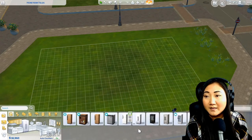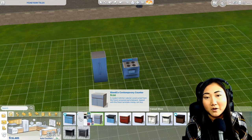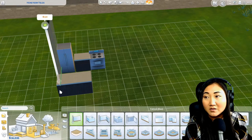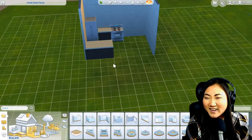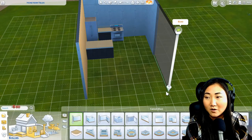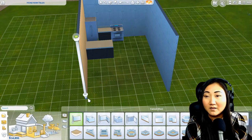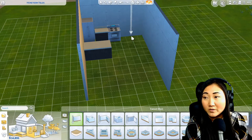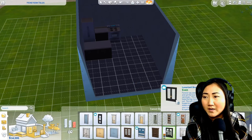I did pick a house in the neighborhood of the universities, but the only small house they had was one with a lot already on it. So I bulldozed that and I'm just starting out with laying out the kitchen. I'm not sure how big the house will be, so I thought I'd lay out some basics. I'm starting her with the usual $20,000, so we do need to be mindful, especially since just walls are really expensive.